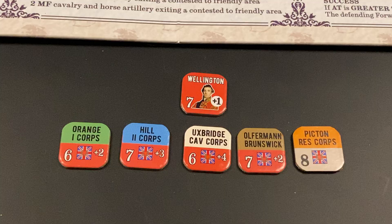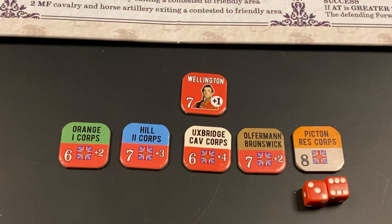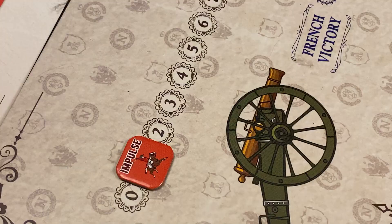Now we go to the Anglo-Allied first impulse. The Anglo-Allied player wants to move all of Picton's units one space to organize for an upcoming attack — that's called a general advance action. The Anglo-Allied player must roll eight or more. Wellington is active, so he provides a plus one die roll modifier. We roll 2d6 and the result is a 9, modified to a 10. Picton's reserve corps is successfully activated and its units conduct that general advance action. That's the end of the Allied first impulse.